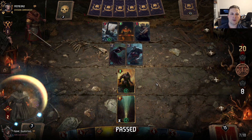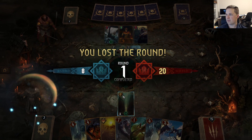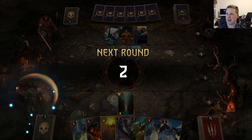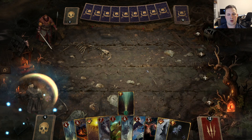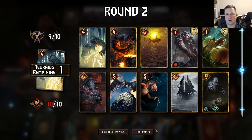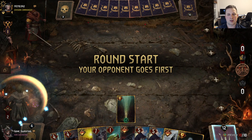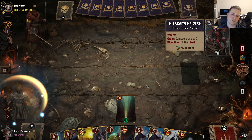Terrible draws just lead us to a terrible first round here. Could have Heatwaved the Greatsword so the opponent couldn't get it again, but yeah. Alright, there's the Haunt — I do want to use Haunt this round if possible, so I need one more Deathwish unit. Let's put Chimera back — still no luck, just the worst of luck.